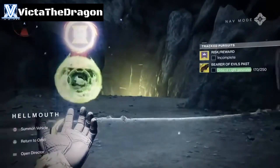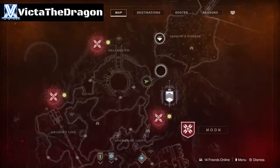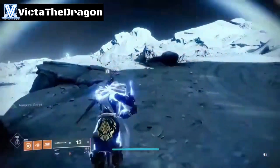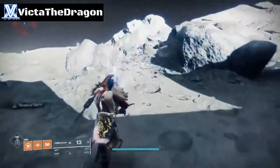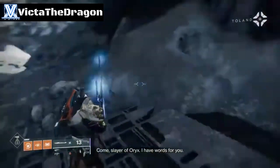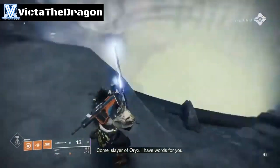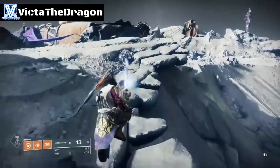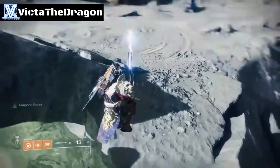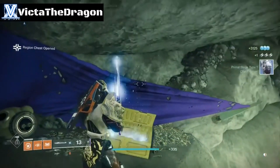Chest number four is in the Howmouth location. If you come through the little cave from the other side, as you can see the chest is pretty much just behind me. Turn around, drop down here, and there it is — chest number four.